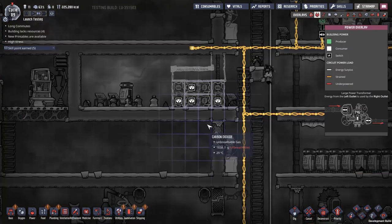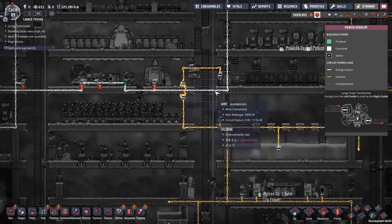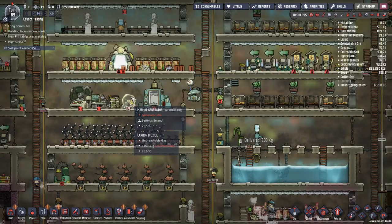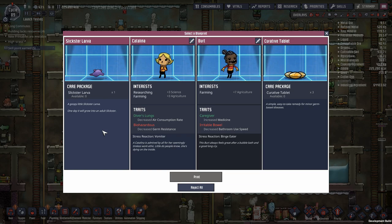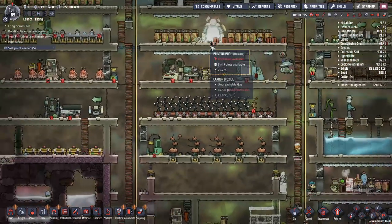We do have very big issues with our power. The top level here is completely dead and I don't really have a solution. Oh - a slickstar! I want to snag that, but since I can't move the slickstar around I'm going to have to think about it.